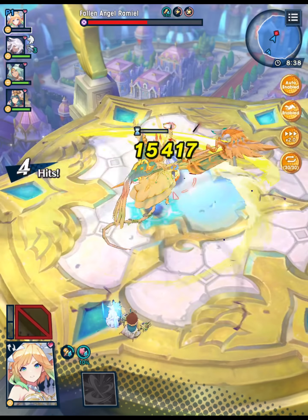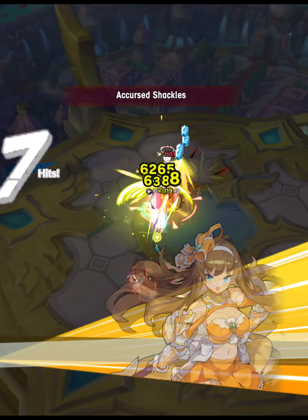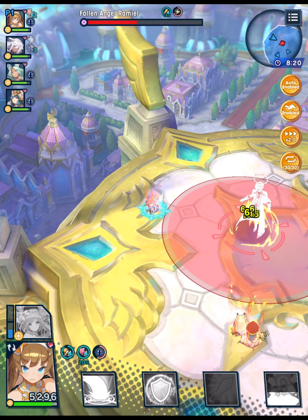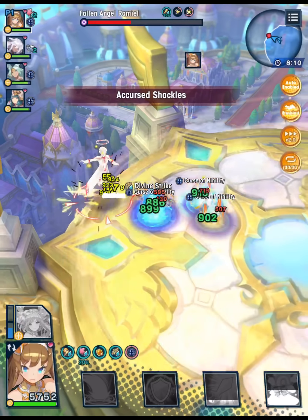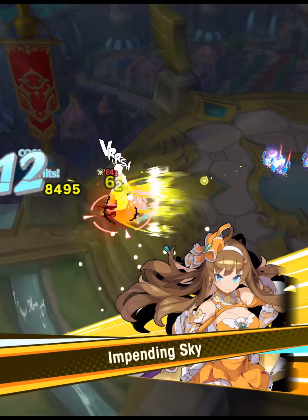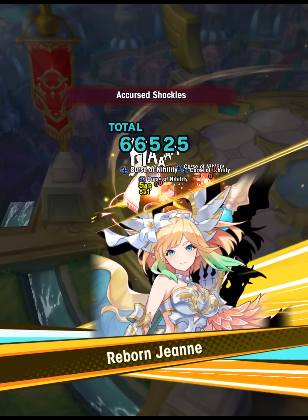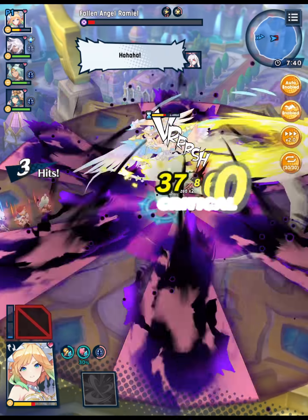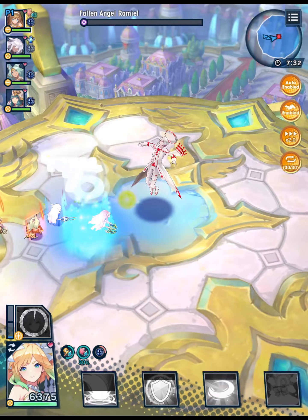The Curse of Nihility is very impactful for how this fight works. I honestly don't mind it too much in this case, but I kind of wish it were a Lilith-specific thing rather than a Rise of the Sinister Dominion mechanic as a whole, because while it's effective in the water element — forcing you to use different characters than you'd traditionally use — it's so debilitating that you end up having to use a much smaller cast, which has its drawbacks.